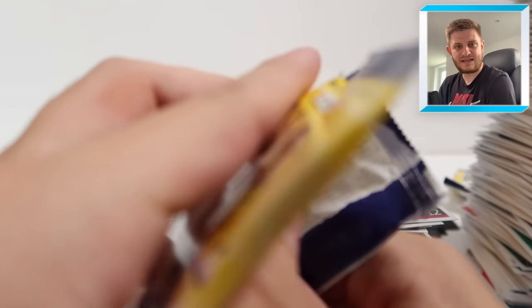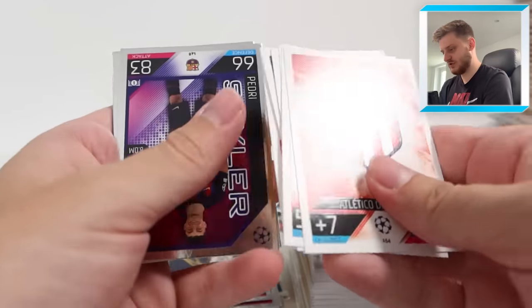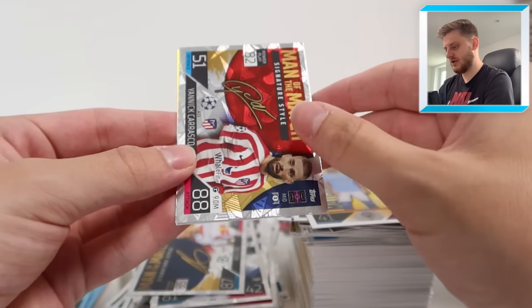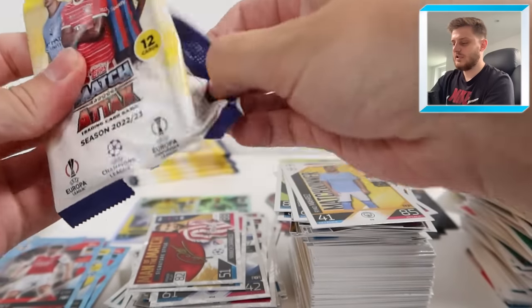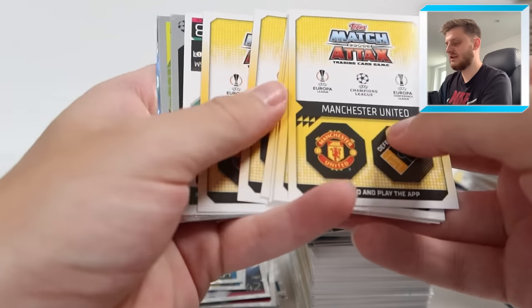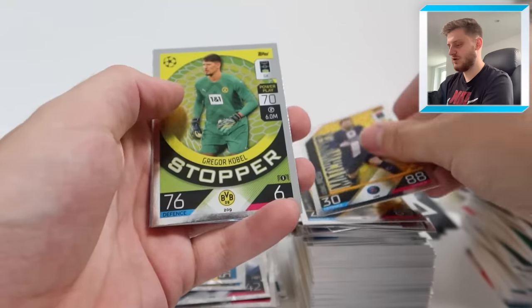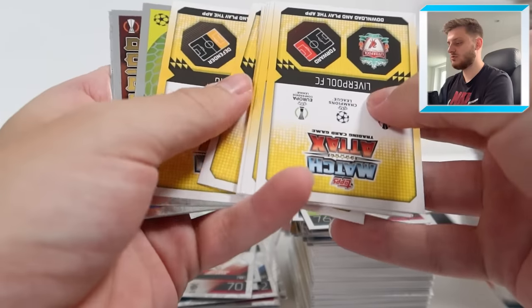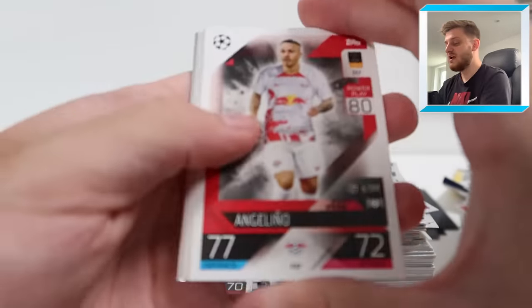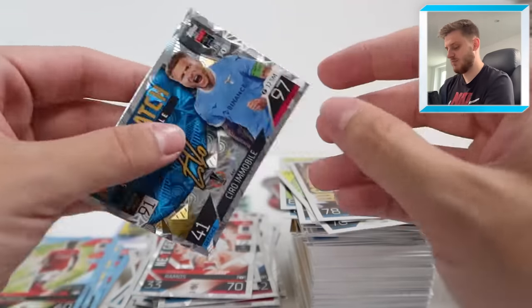Seven or eight packs to go - we haven't got many left. We've got the Atletico Madrid badge, Neuer Captain, and Patrick Schick. Styler Pedri, match winner Mahrez, Man of the Match Yannick Carrasco, and Thibaut Courtois Topps Heritage again. Next one: no Shield in here, no Preview card. Eric Garcia, Wolf Parejo, Vieira, Maguire, match winner Messi, Cobel Stopper, Next Gen Goncalo Ramos for Benfica, and Captain Andre Almeida Crystal Parallel. No Shield in here either - I don't think we're going to get one. We've got three already, we should be getting four from 100 packs at 1-in-24 odds.